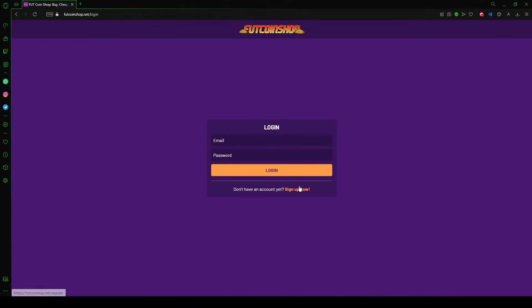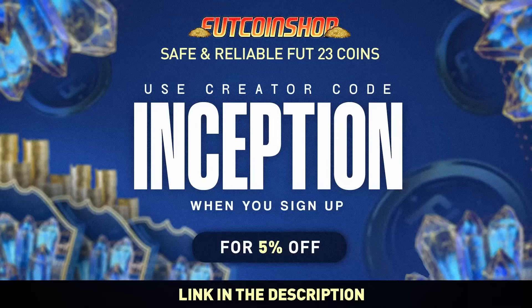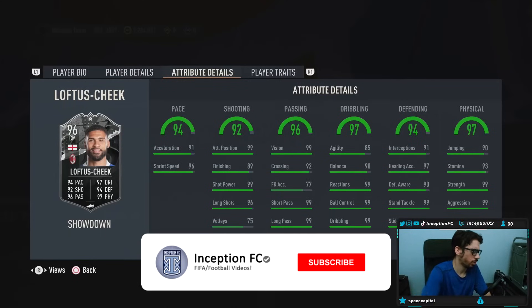If you're looking into buying cheap and safe FIFA coins, look no further than footcoinshop.net. They have the fastest service, an incredible loyalty reward system, and the best prices around. Use my creator code Inception when you sign up for your account and get a five percent discount with your order.